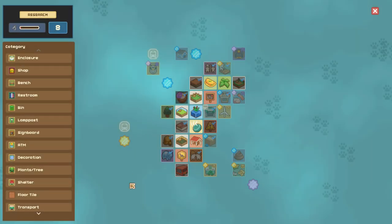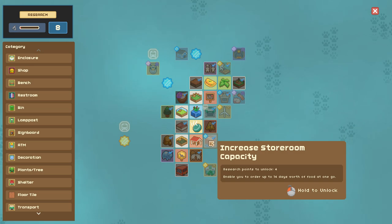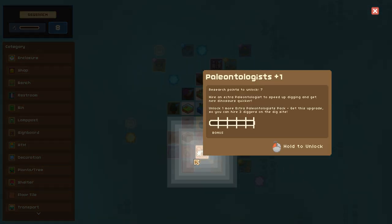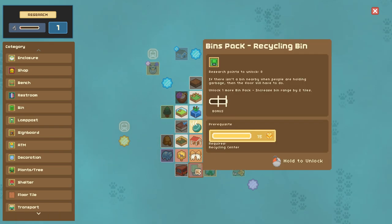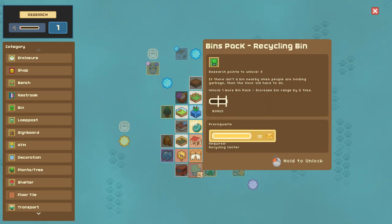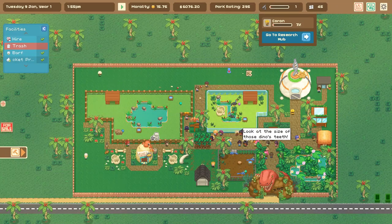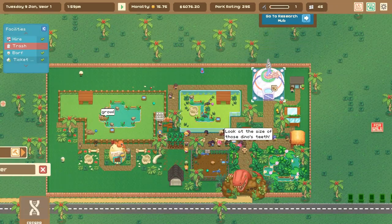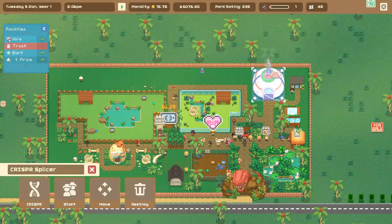We've got a million and a half trash bins and I don't have any janitors - kind of worried about that. We could increase our storage capacity, increase the paleontologists so we can get more research done, and then I am absolutely going to be researching prehistoric plants after we are very responsible and unlock the recycling bins.